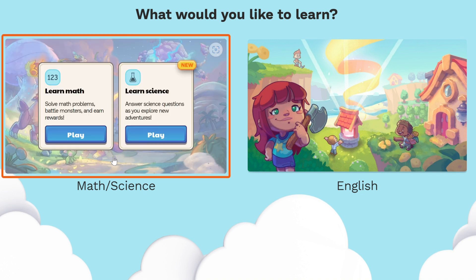So it now says Prodigy slash Science. For math it shows the one-two-three symbol and says learn math, solve math problems about monsters and rewards — click play if you want that. But then we have Science, which is what we're talking about. It's Prodigy's newest feature, with this science flask icon, and it says learn science, answer science questions as you explore new adventures. I'm going to click play.